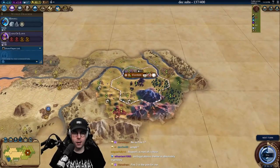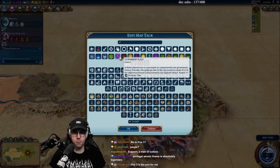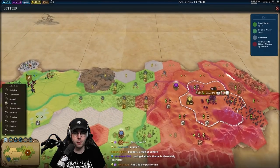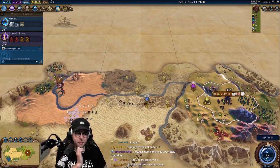Scout's almost done. Once we get enough gold I'm going to immediately buy that tile. We'll probably put Government Plaza right here and do these shenanigans around it. I think I'll just settle right here.